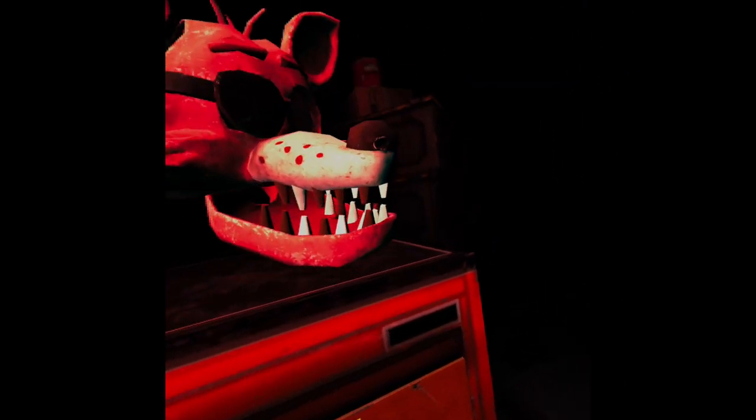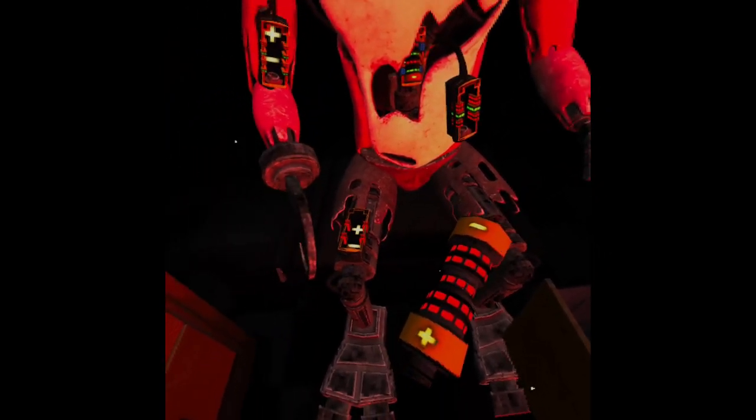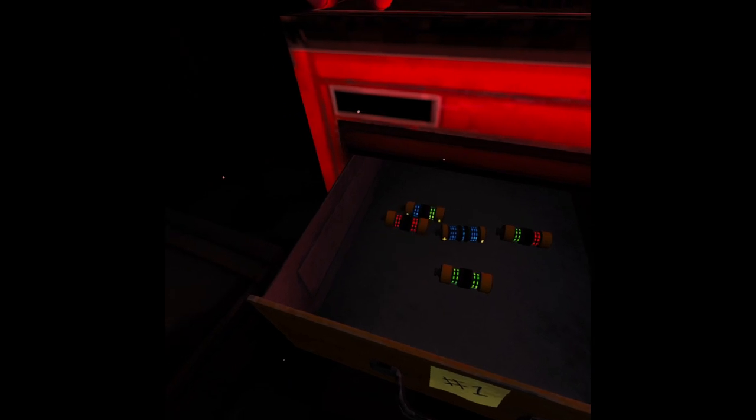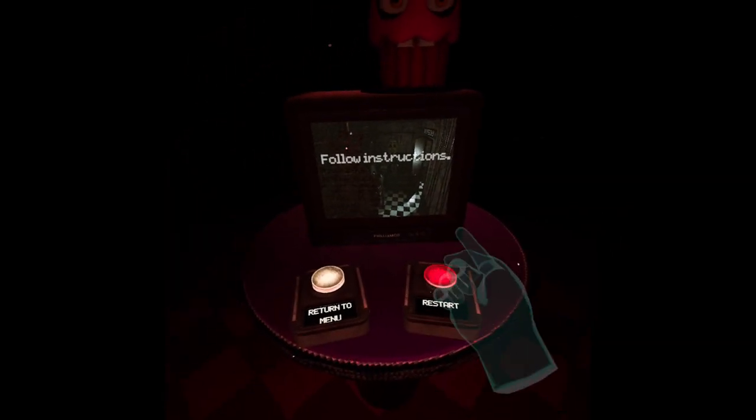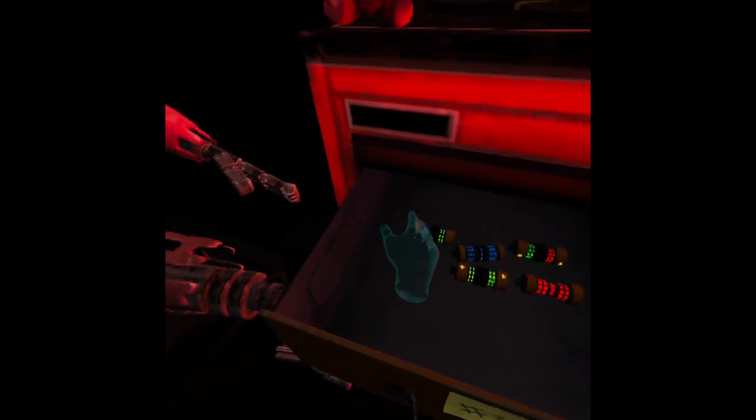Welcome back to Parts and Service. Foxy's servo motors are malfunctioning — you will need to place new control fuses in the exposed receptacles to continue. Retrieve the fuse from drawer number one — what the heck did I do? Oh, maybe it's this receiver — yeah, I probably screwed that part up. Good job — Foxy has regained control of his legs. A gentle reminder: it is recommended that you keep an eye on Foxy at all times.